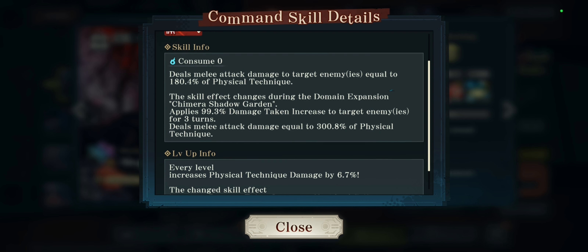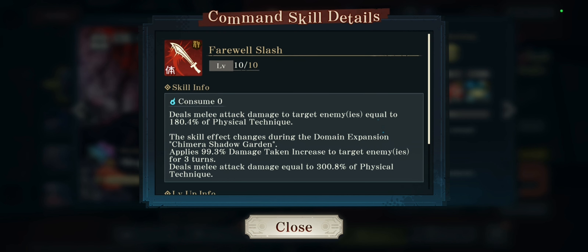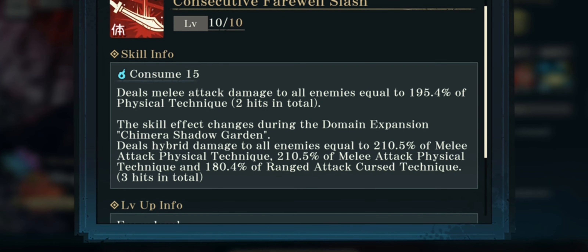Domain expansions are a thing in this game — I didn't know this personally since I'm not too familiar with the JP side. They apply pretty decent abilities. For example, the 99.3% damage taken increase to target enemies is insane. If you combo that with Gojo, you're clearing the field. So yeah, his first skill is amazing.